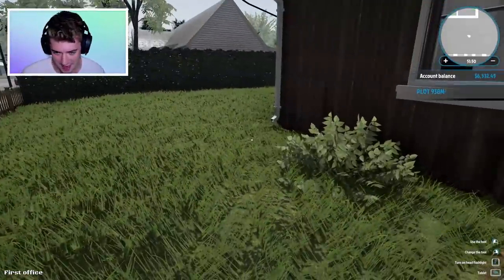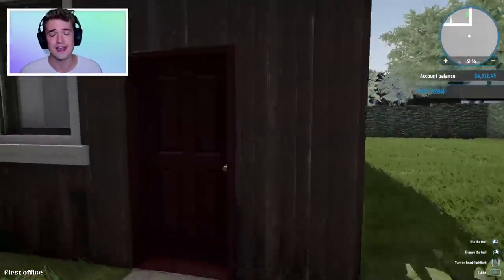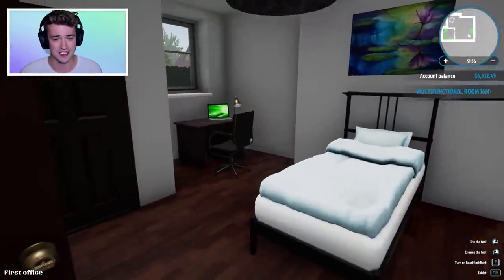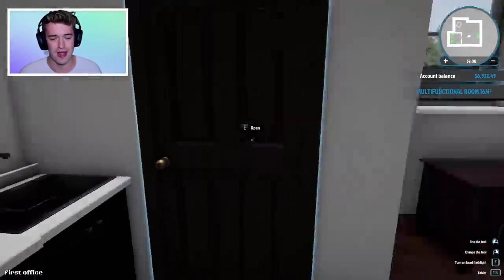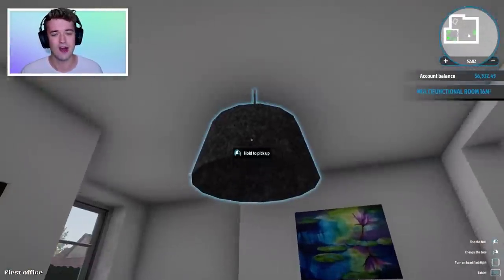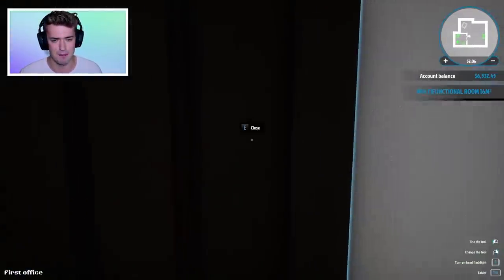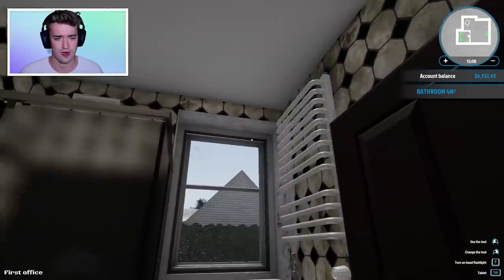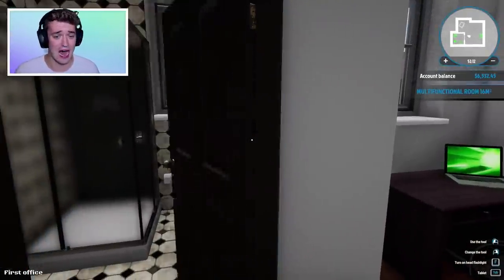Hello, my crazy family, and welcome back to yet another episode of House Simulator! If you guys remember last episode, I turned this ugly old house into our own little palace. Look at how beautiful it is in here — we installed brand new furniture, made it all pretty. The only thing actually here from last time I believe is this lamp.